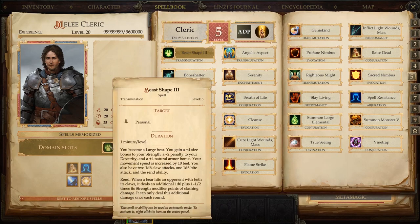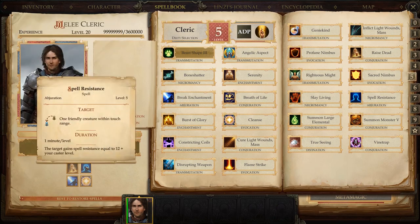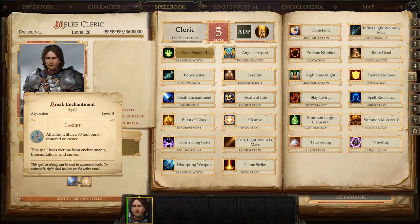At level five, the domain slot is Beast Shape III — you become a large bear with a plus four size bonus to Strength. I don't tend to use it because you cannot cast spells while in bear form, but it takes up that slot. Next is Raise Dead — self-explanatory, a character dies and you cast this to bring them back. Very important on higher difficulties, unless your character gets one-shot and can never come back. Spell Resistance is also key — targets gain spell resistance equal to 12 plus your caster level. Important against mages, and dragon breath is counted as a spell so this works against it too.